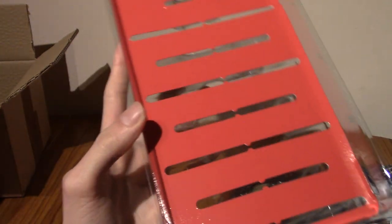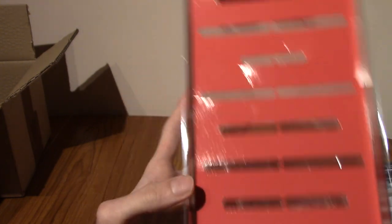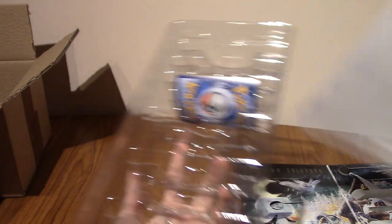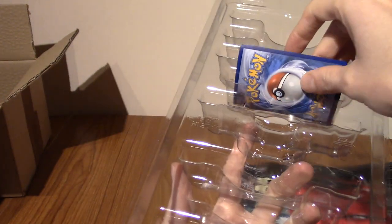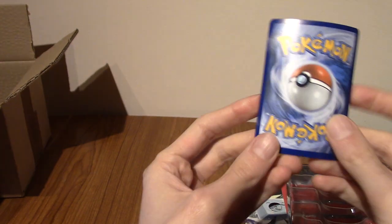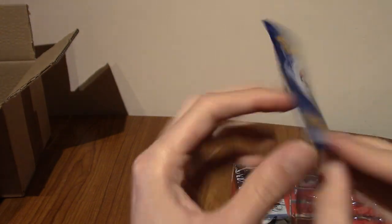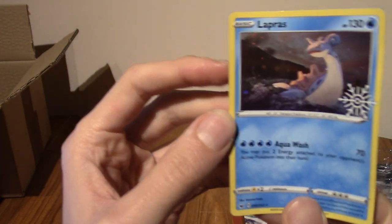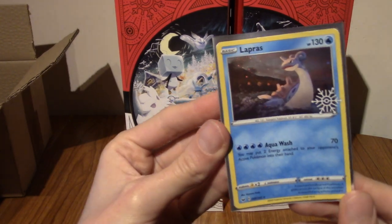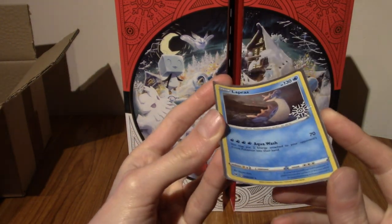So this is what the inside of the calendar looks like, and for those eagle-eyed viewers out there, you will notice there is indeed a card stuck here. Are you ready? It's horribly warped. It is a holo Lapras. That's very cute. I'm going to go sleeve this quickly. I've sleeved it, and it will be going under a very heavy book.